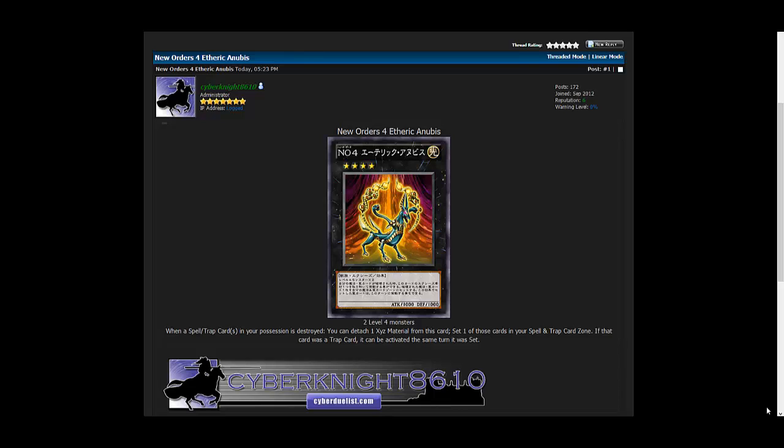Anyway, today we're gonna talk about New Orders 4: Etheric Anubis. It is a Rank 4 monster, Light, Beast-type, with 1000 attack and 1000 defense. It requires two Level 4 monsters to exceed summon into it. Its effect: when a spell or trap card in your possession is destroyed, you can attach one XYZ material to this card and set one of those cards in your spell or trap card zone. If that card was a trap card, it can be activated the same turn it was set.